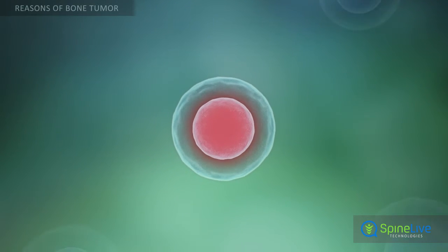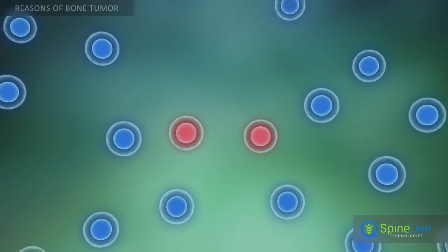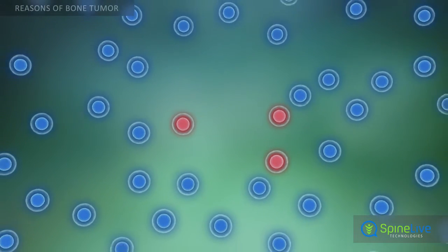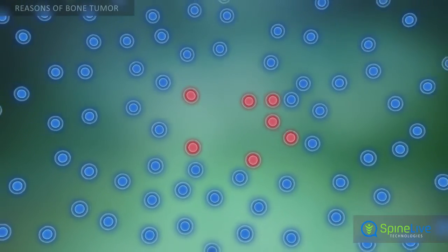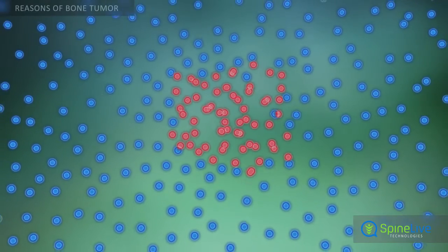When these gene mutations occur, the cells begin to multiply by dividing themselves. Since the damaged cells are not destroyed, tumor progression is rapid. Depending on how fast the cells divide, the tumor grows.